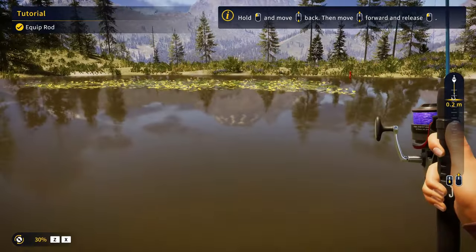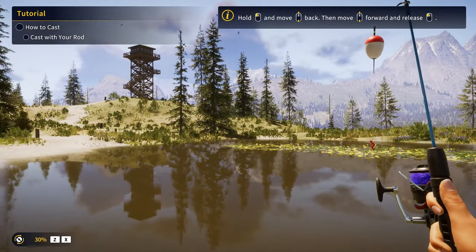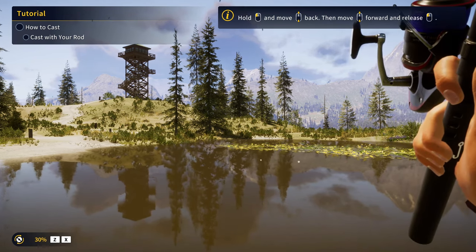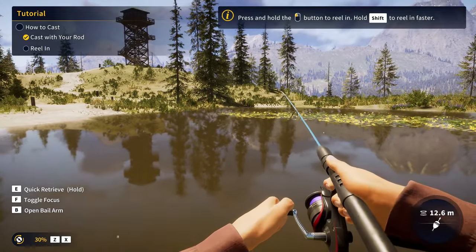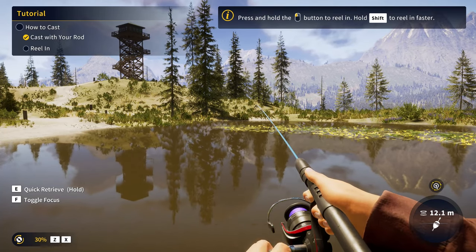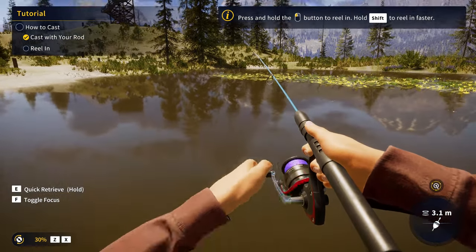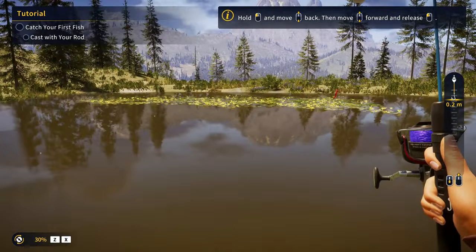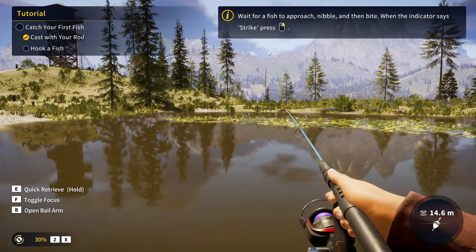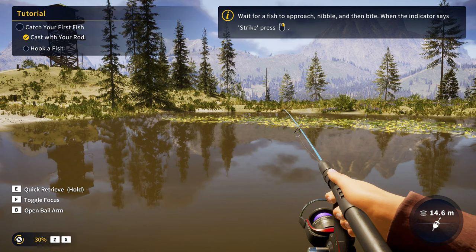I guess we're going over here. Can't get anywhere if you don't take it out, so you do the honors. Let's start off with a simple cast — keep those shoulders and hips square for me. Oh, you actually have to do the motion with your mouse! Oh, that's kind of cool. So that's how you reel in — interesting. I'm brand new with this so this is completely new. Now we're fishing for real.